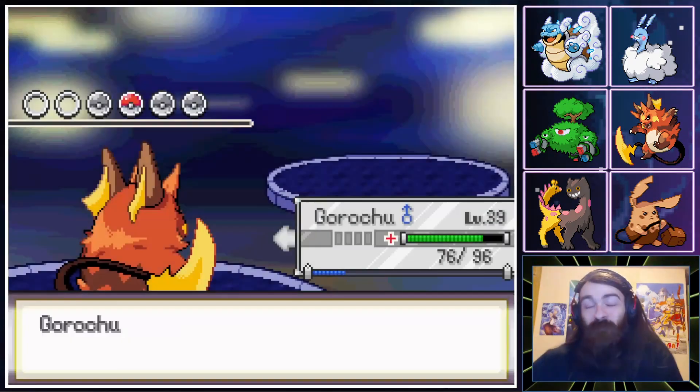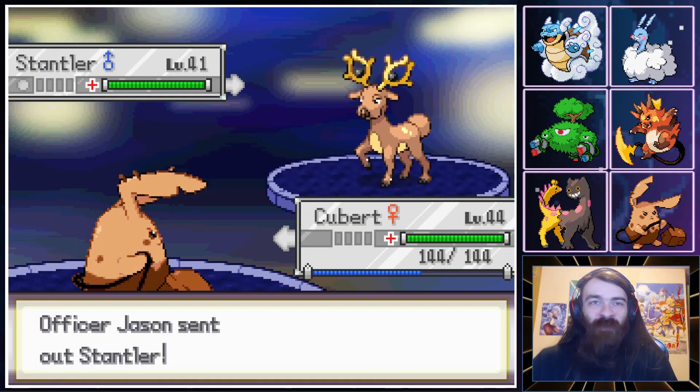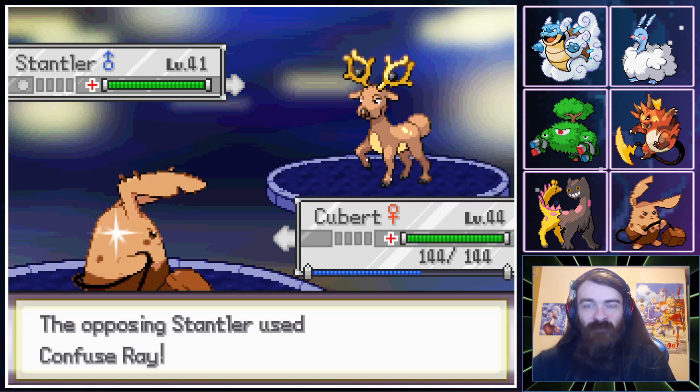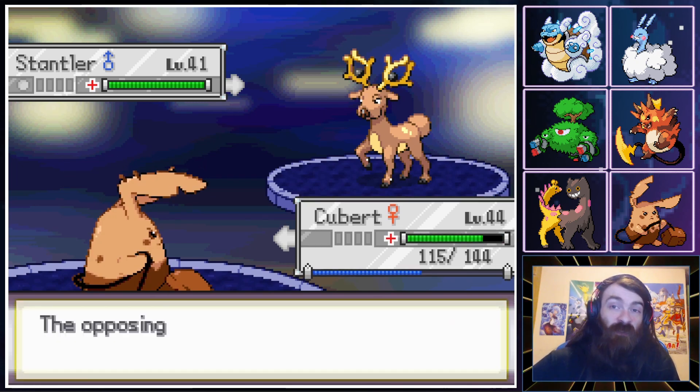Let's go into something actually powerful and Low Kick the Stantler with Q-Bert. I thought that would have done more damage — it was higher level than his Stantler, so maybe it was Eviolite. An interesting Pokemon to slap an Eviolite on. Eviolite Chansey I get, Eviolite Scyther I get.